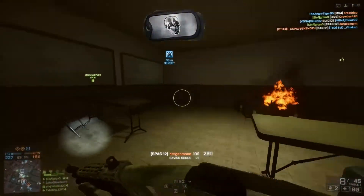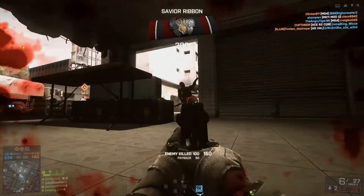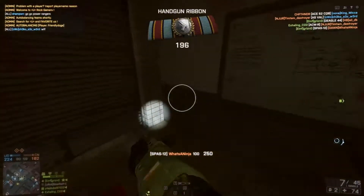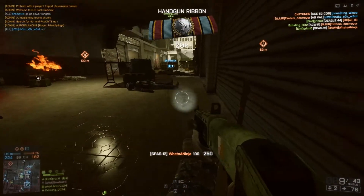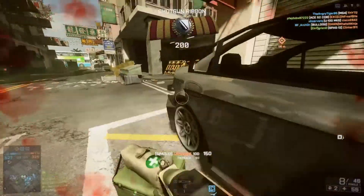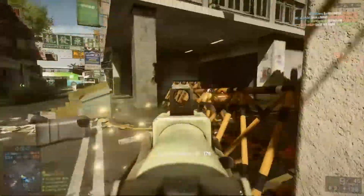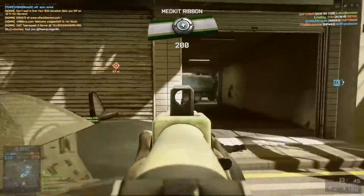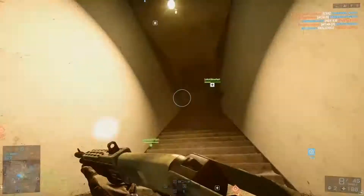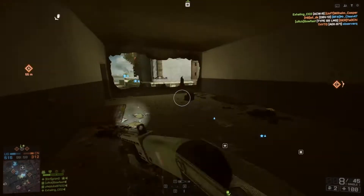I felt it was kind of a bit of a disservice to the Duke. I don't think he would use a duck bill, and the Hawk isn't the best shotgun in my opinion either. That's why I decided to do a Duke kit version 2.0, and that's why I'm using my favorite shotgun here — the Spaz 12. I started with the iron sights, a flashlight, modified choke, and buckshot shells, and I slapped a reflex on there a little later on.